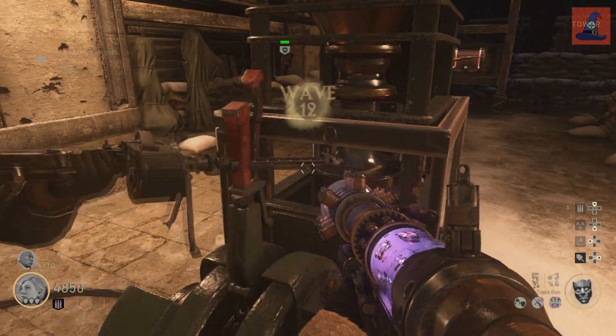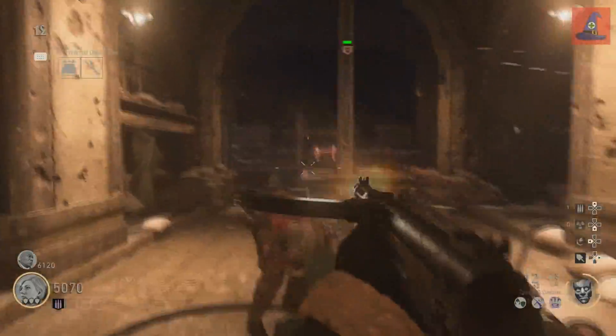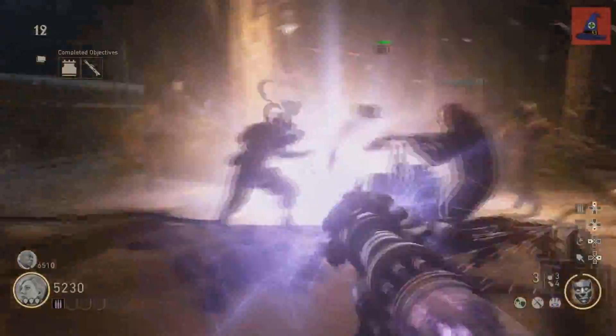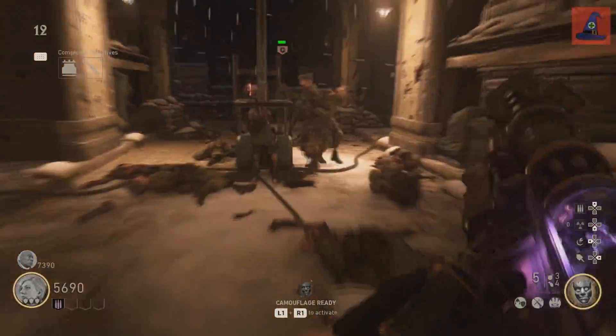You're now going to have to go to the tower and activate this lever to start the lightning rod process. The zombies will start attacking the lightning rod once you've pulled the lever, and you have to defend it. Keep a close eye on the health bar of the lightning rod and use your normal Tesla gun to your advantage.